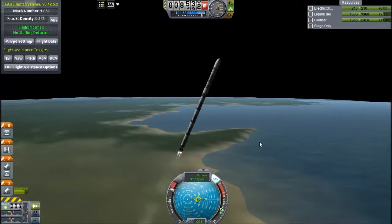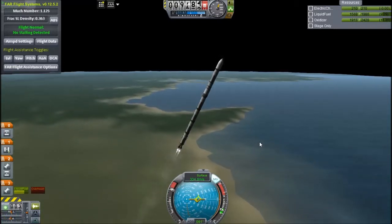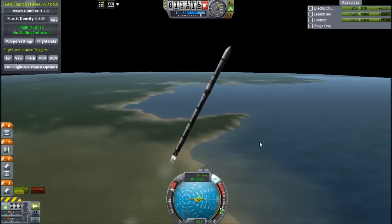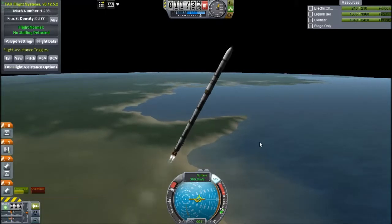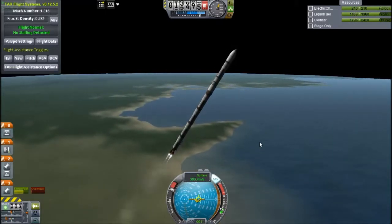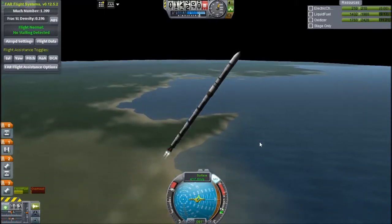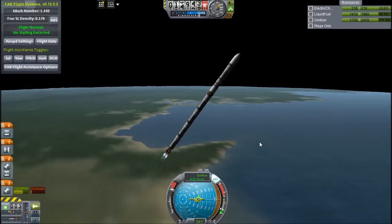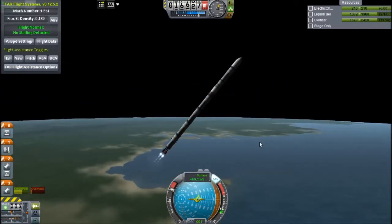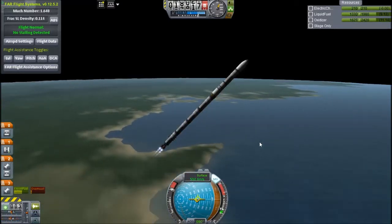There are the little SRBs falling away — they're from the KW Rocketry pack. I'm using lots of mods just to give me more parts. I also need this double engine which has about 350 kN of thrust. I need a lot of middle-ground type engines. The engine on top has an ISP of 400 in vacuum, which is very important for getting into orbit on Rescaled Kerbin because it's very difficult.